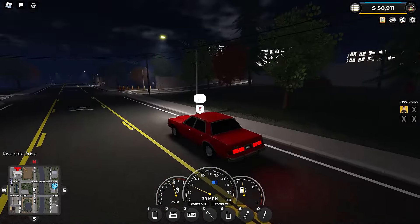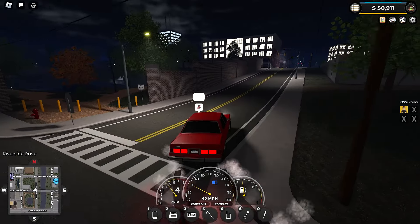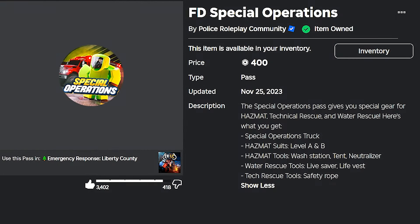So again, Premium Housing at 135 Robux. Pretty pricey considering you're only just getting a double-storey building to spawn a car. Now, the FD Special Operations Pass.